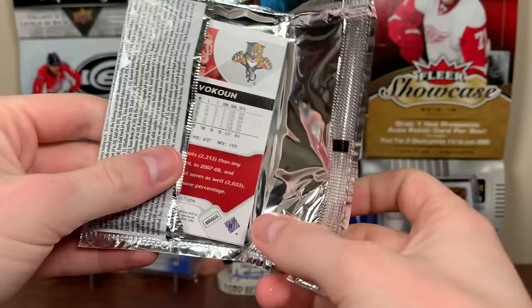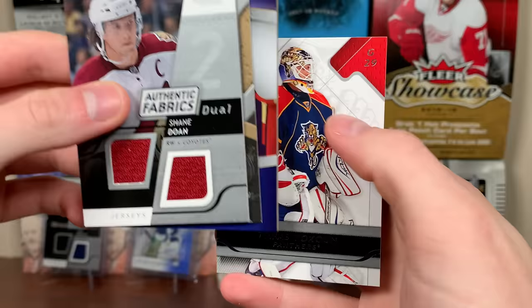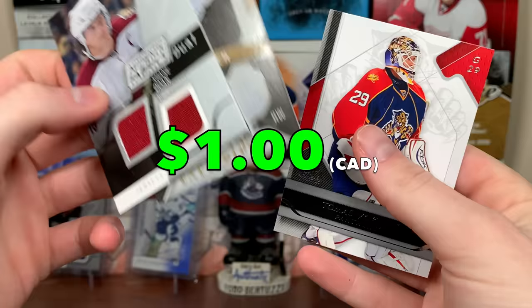Next pack up here. Shane Doan. We got an auto behind it — it's a Penguin, probably like Stone or File Witch or whoever the heck were rookies for the Penguins in 0809. Shane Doan Authentic Fabrics Duel — there you go. Two hits in a pack! John File Witch, Rookie Exclusives Auto, sticker auto, 2-100. Pretty good pack there regardless.